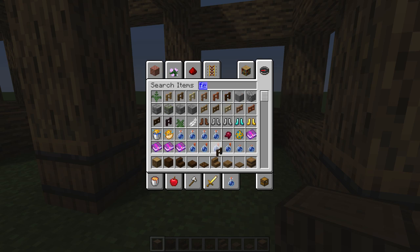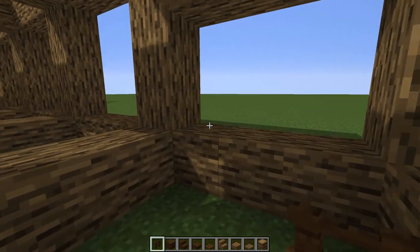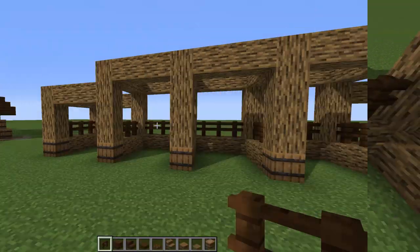Then we're going to grab some fences - I'm going with dark oak fence on this one, but you can use any fence you want. I'm going to put fences on the top so the horses don't go to the next pod or leave by the back. Let's go ahead and put this all on the top.